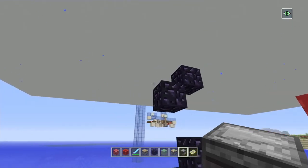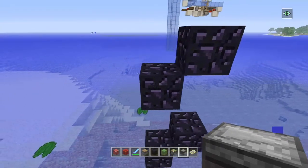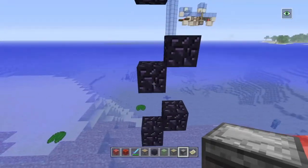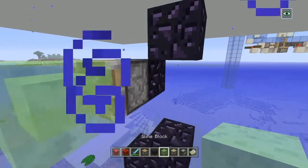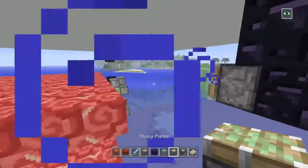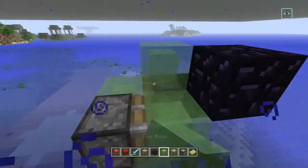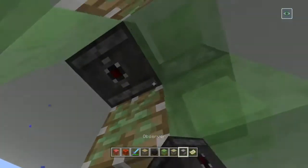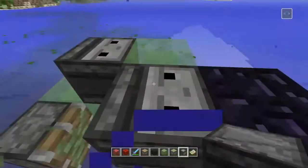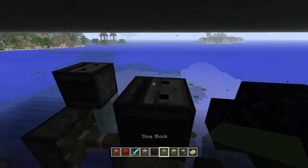Temporary blocks down, and to the left by a block here — this was our original one, and then I put these three down like so. This just makes a nice little marker so we know where to put our flying machine. You don't actually need these, and I'm using immovable blocks because they might fly away on us. Before our night vision runs out, you want to put an observer down. Break those temporary blocks and then to test it out, update that observer. There you go.